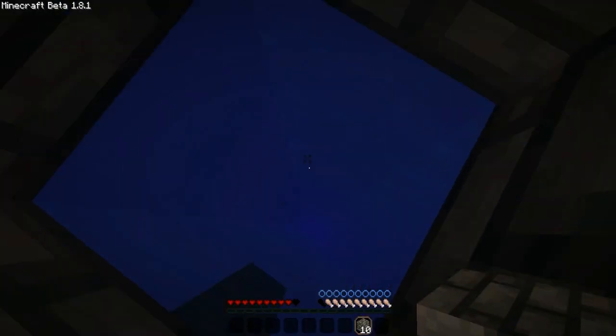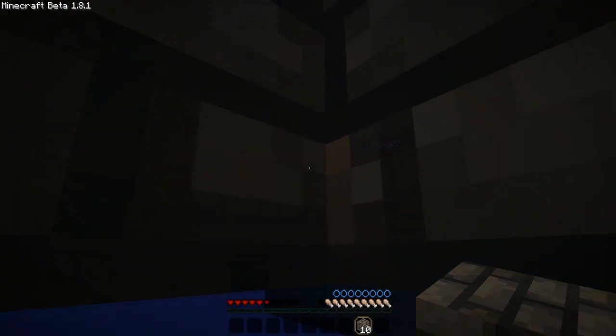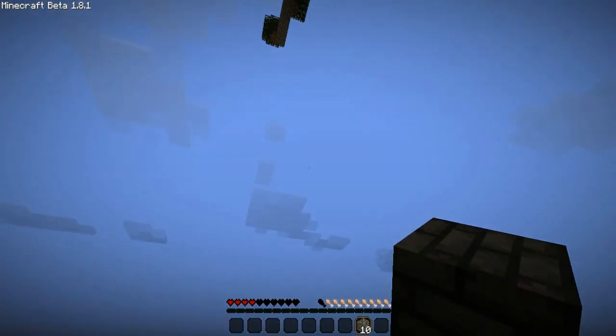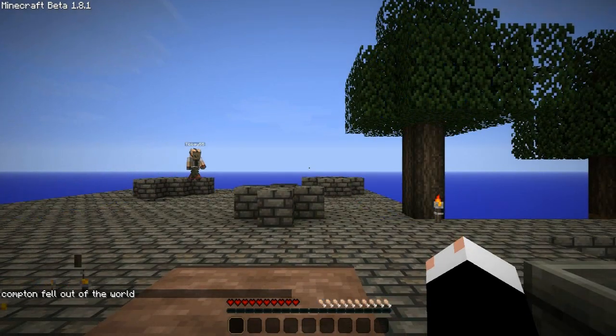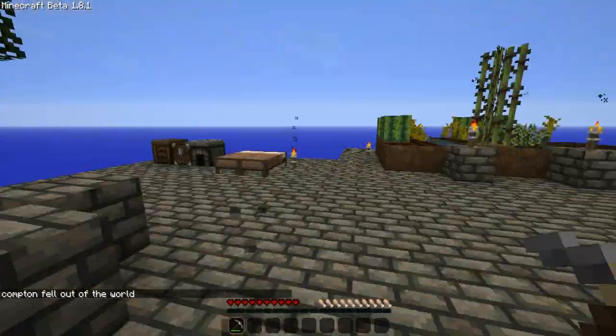Did the water scaffolding work? Yep. Oh my God, I'm taking damage. You're drowning. No, I should have air. I was in the hole — I wasn't even drowning. Your head was coming out of the ground, that was weird. I only lost like ten cobbles, so whatever.